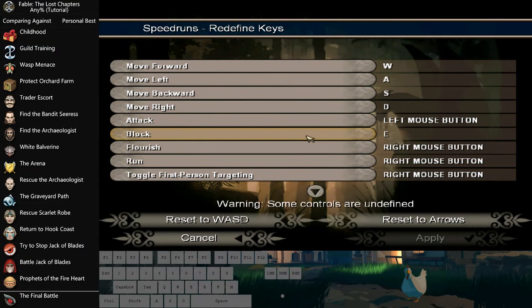Key bindings is a pretty large thing. The majority of runners would highly recommend rolling with a key as opposed to middle mouse, simply because it's a lot easier and you sacrifice a bit of your mouse control with middle mouse as your roll button. Most runners use R; I personally use E because I'm a weird guy. I also take Flourish off of right-click.